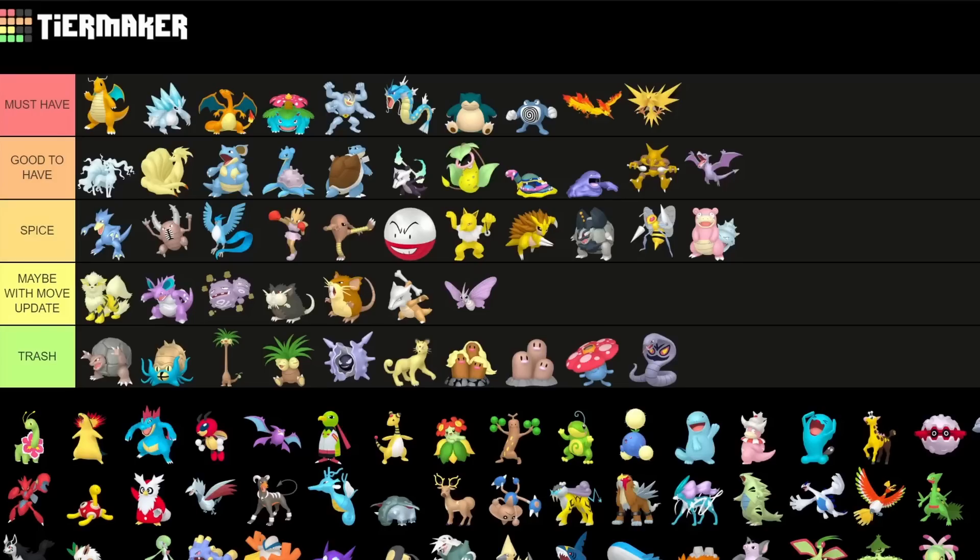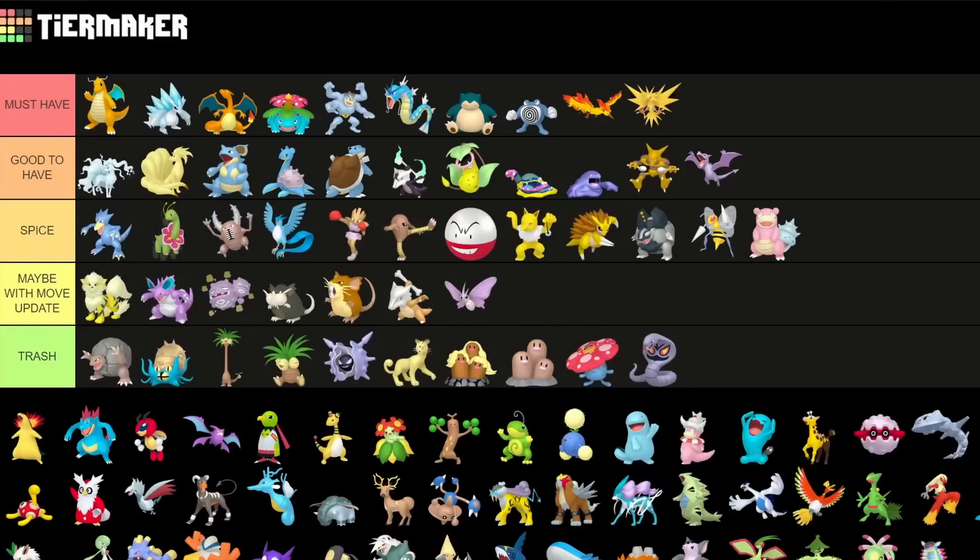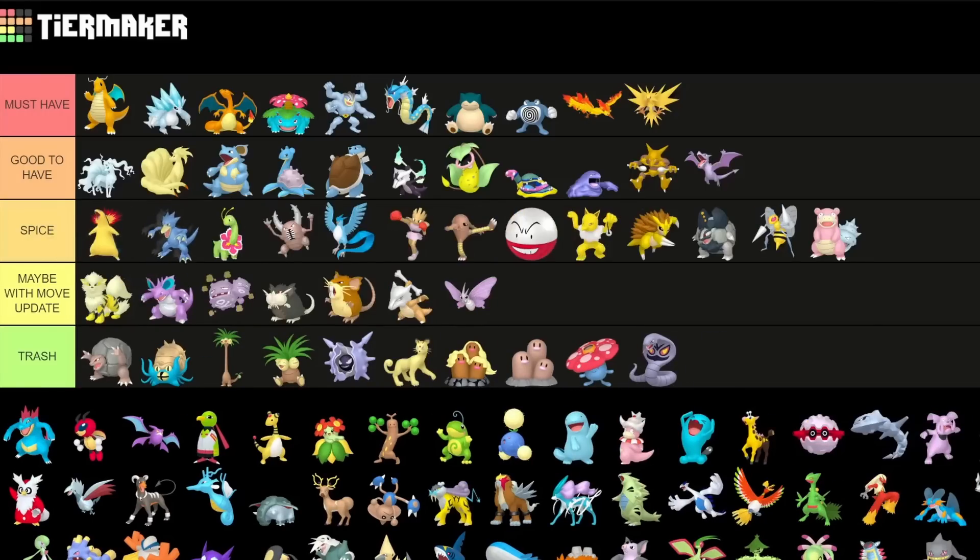Meganium is sadly currently just a spice pick — I would not really recommend it too much, especially after the Earthquake nerf for Go Battle League. Typhlosion is also more of a spice pick — it's okay as a raid attacker so I'll put it in Spice. It's definitely a little bit more usable than other Pokemon here but sadly not as great.